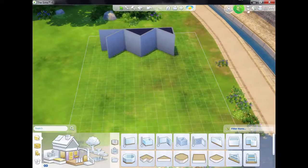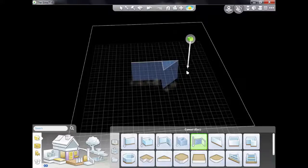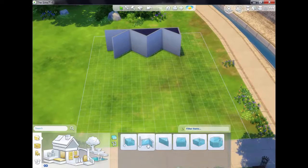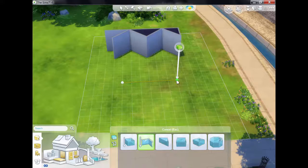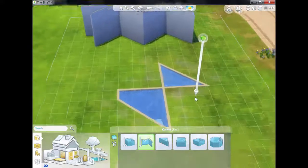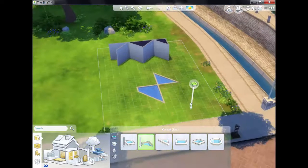So it does give us a lot more options. The same is available for the basement tool as well, so you can do exactly the same there, as you can see. Also the pool has the same facility, so you can just click and drag it out. We've also got the same for the fountain tool as well. Basically it gives us more choices for building and it just means that we can be more creative with the shapes that we want to make.